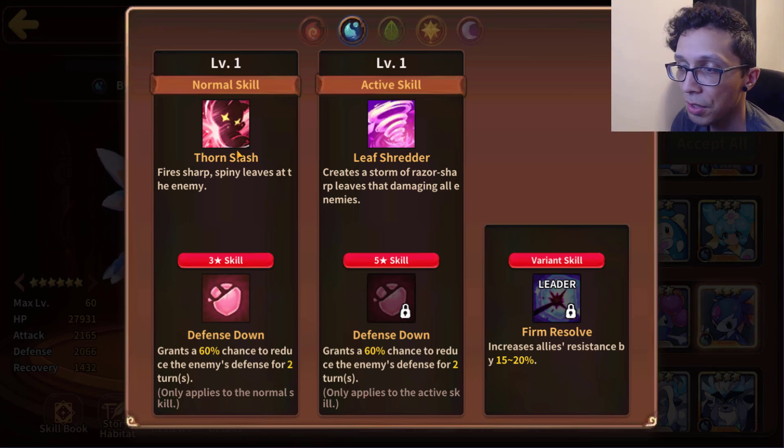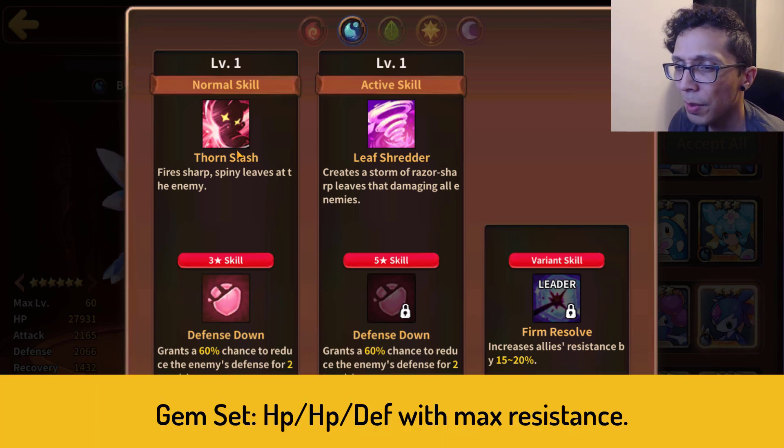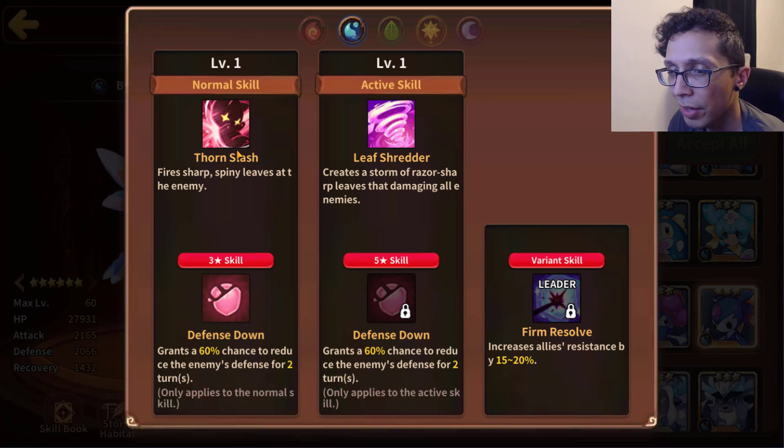For both the three and five star skills there's defense down at a 60% chance for two turns. One is just a regular standard attack and the second one is an AoE defense down. Even though this mon is balanced, its main role is debuffing, so there's not really much damage to get out of a 2.1k attack stat anyways. I would probably build this mon just basically defensively.